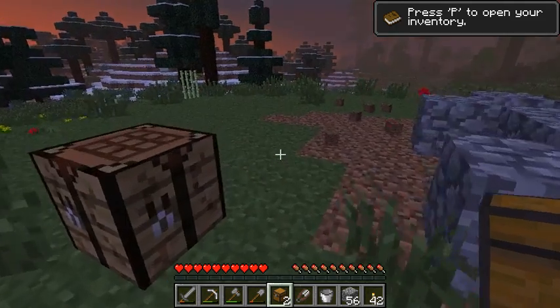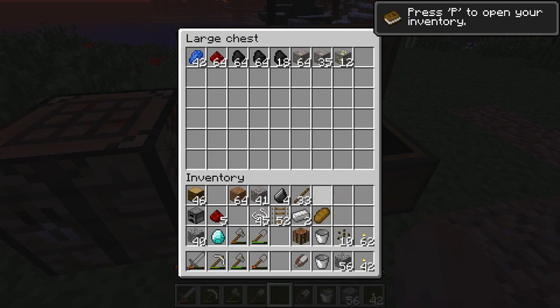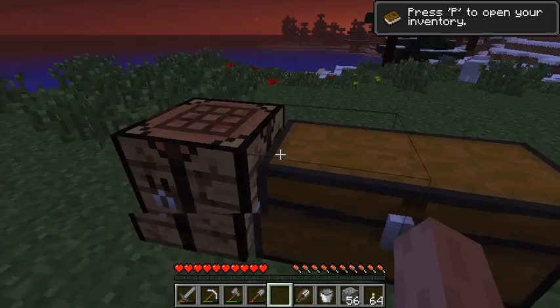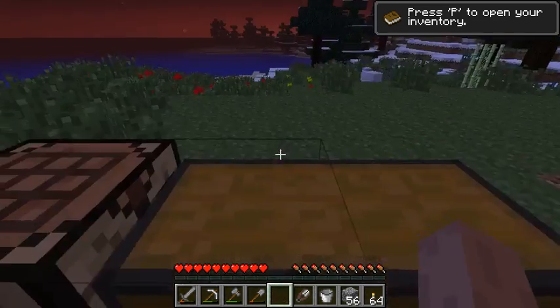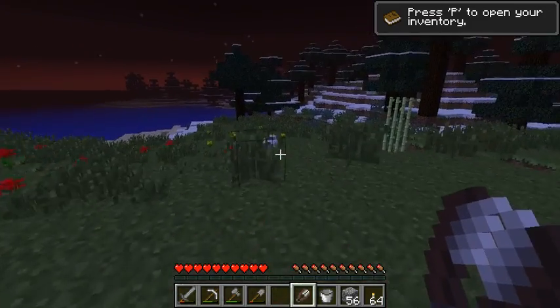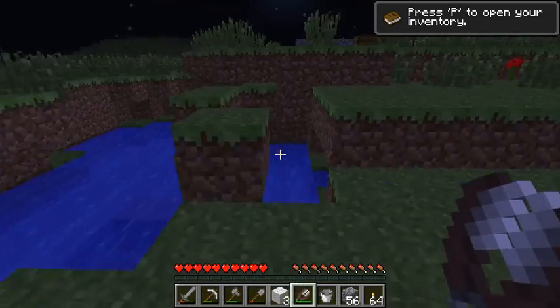In case I might die, I'm going to put up a temporary base here with all my goodies from underground — like coal, and iron, and gold, and rails, and string, even flint, because flint is pretty valuable for now. Of course the melon seeds — I haven't actually said it, but the melon seeds are really important, as you can create completely automatic food farms with them.